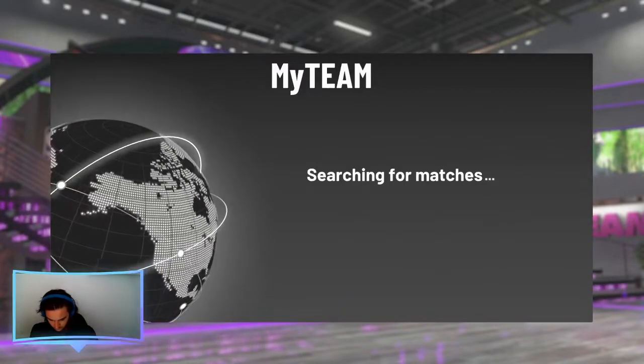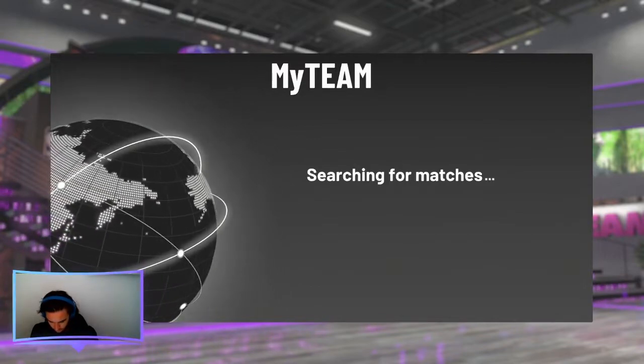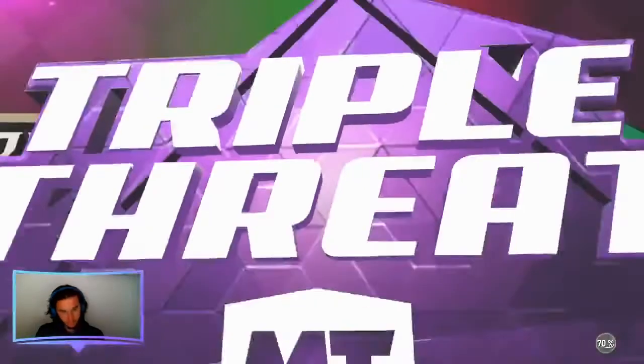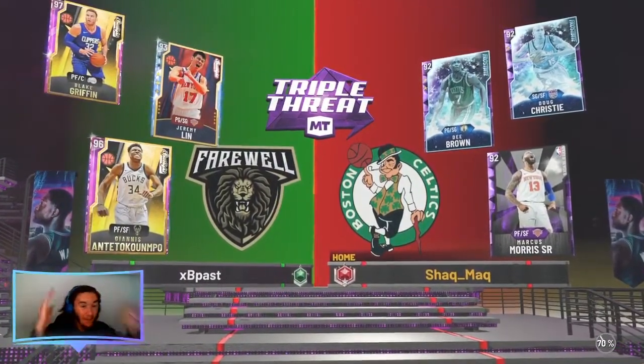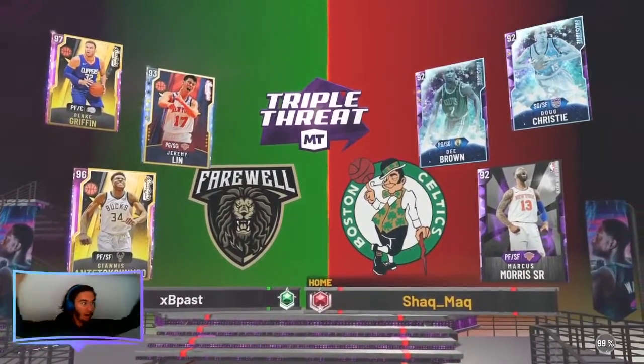This clip needs a little context before it starts. I had played 3 more games before this one. All three of them I came up against a Pink Diamond Giannis Antetokounmpo — one who only hop-stepped and only off-balled. That's three games in a row. Just letting you know before you see this clip so you understand why.